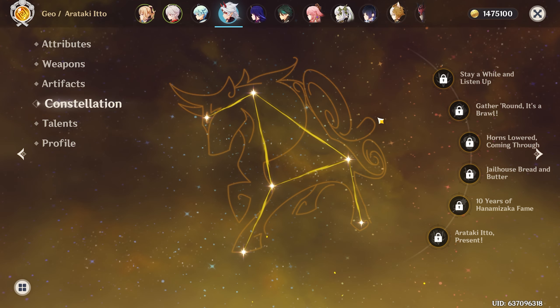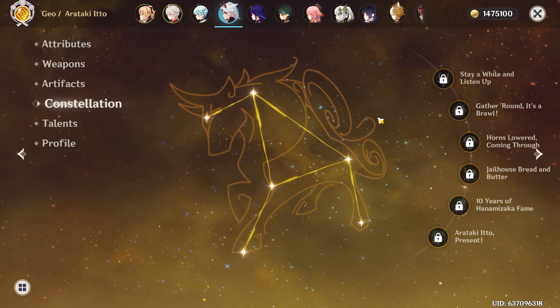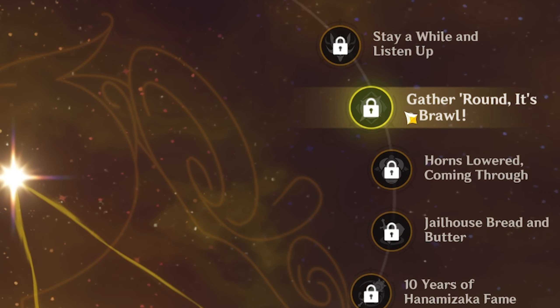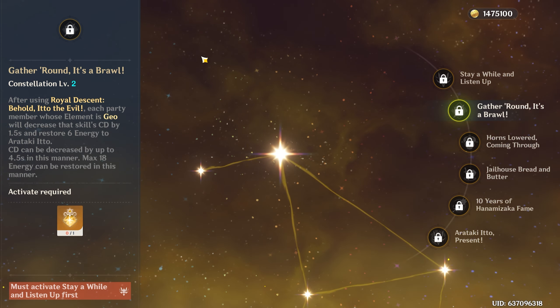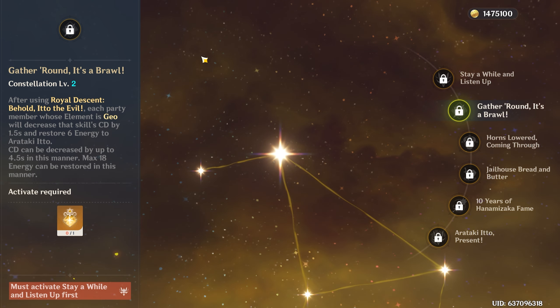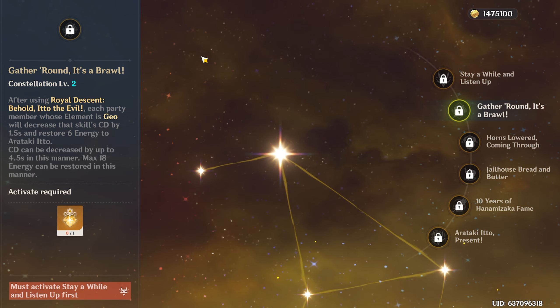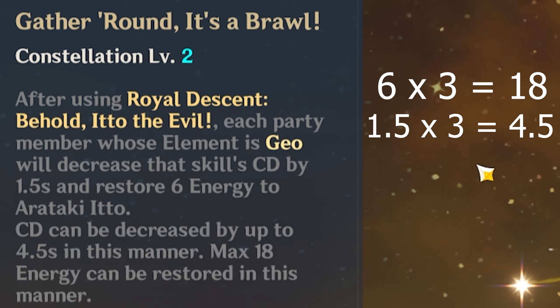This varies primarily around his constellations, which is what makes his Mono Geo team come alive. His C2 constellation is what he really uses for that team — it literally bases off on how many Geo members you have on the team and is a very nice way to fix his energy problems. One Geo member on the team will decrease his ult cooldown by 1.5 seconds and also restore 6 energy, which can expand up to 4.5 seconds and 18 energy overall.